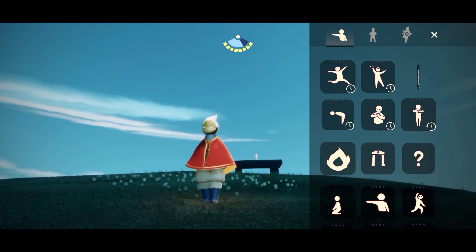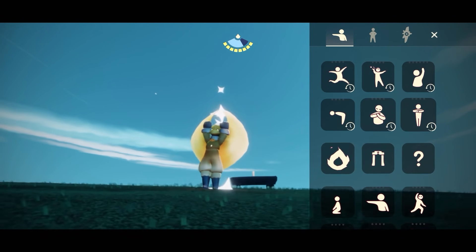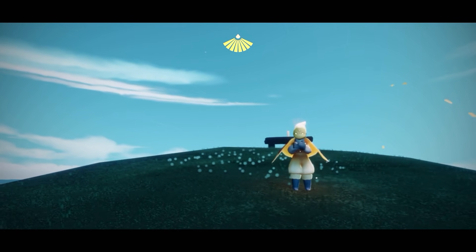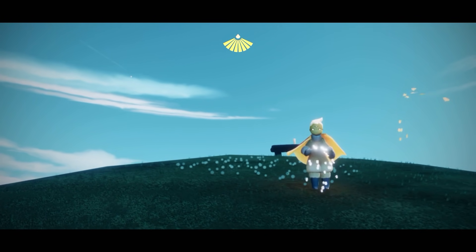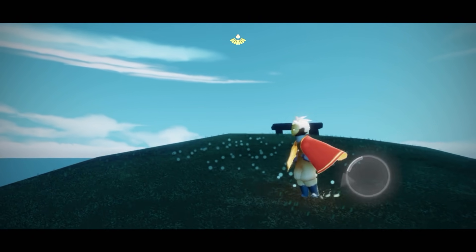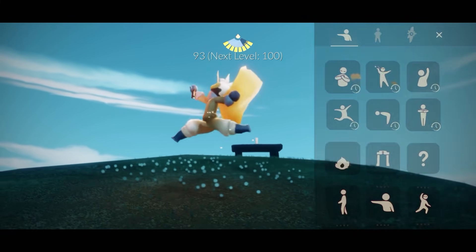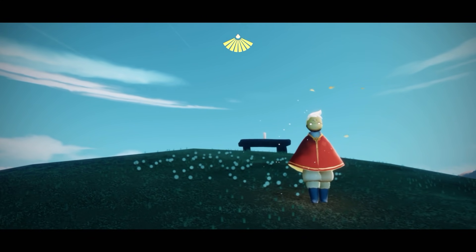Hey everybody! I'm Nasty Mold and today we're going to be checking out this week's traveling spirit, the Boogie Kid from the Season of Belonging. This spirit comes with one of my favorite pants in the game and it also comes with one of the best emotes to upgrade. So let's start out by checking out the cosmetics.